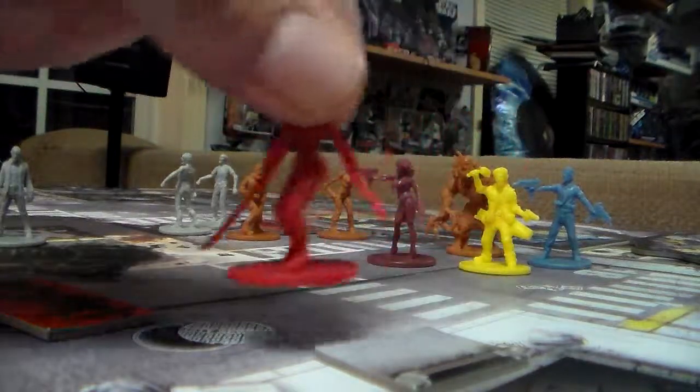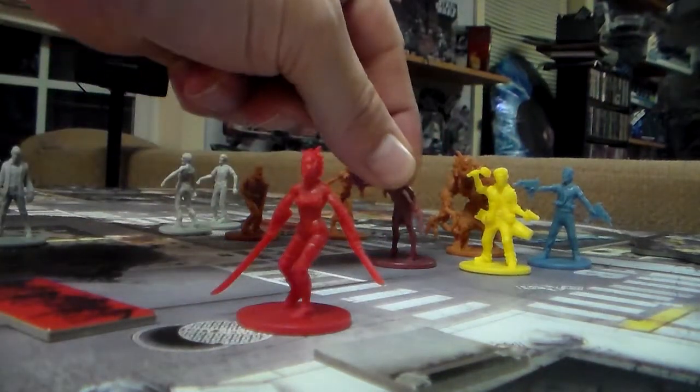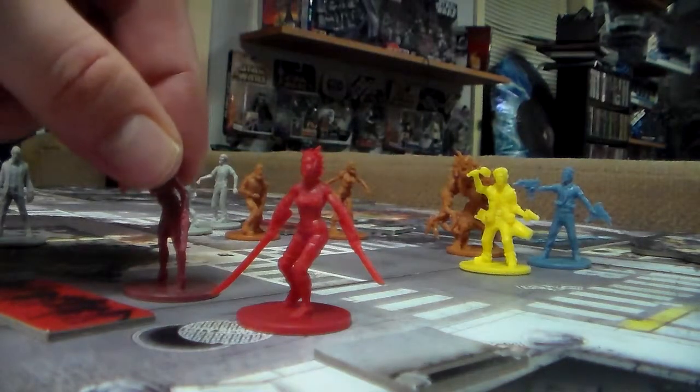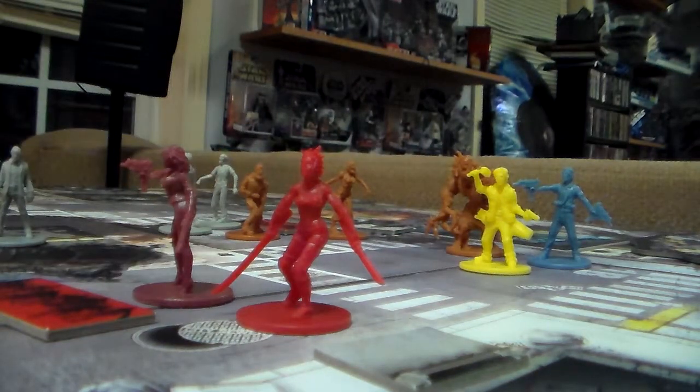Then Nima uses born leader on herself, moves there. Nima can move two, three — and that's it. So now it's the zombie's turn.